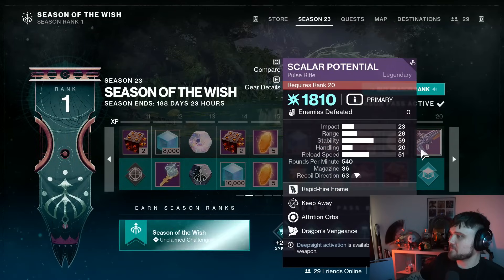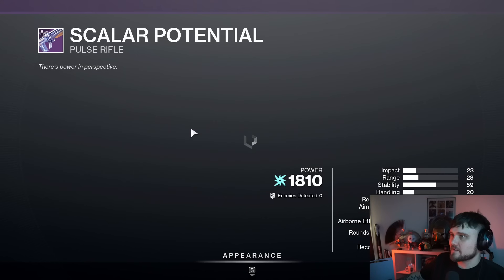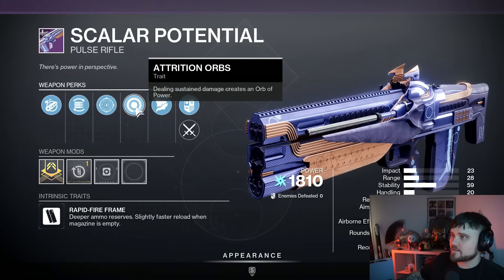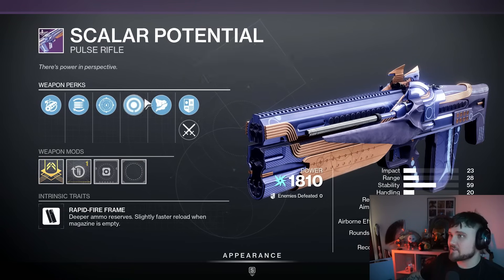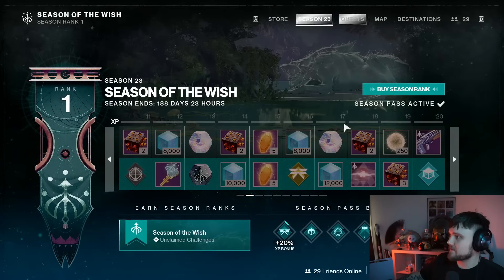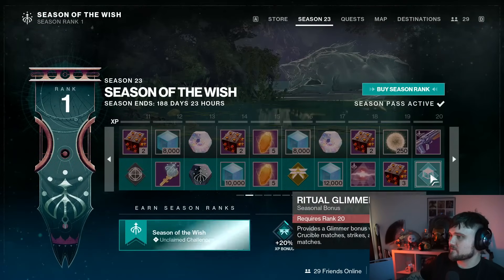Then we have the Scaler Potential pulse rifle — a 540 RPM. It's going to have Keep Away and then Attrition Orbs: dealing sustained damage creates an Orb of Power. Interesting — I don't think that's necessarily going to be especially good on a pulse rifle, but we'll see. We'll have to test out the new perk. Get that at season rank 20.